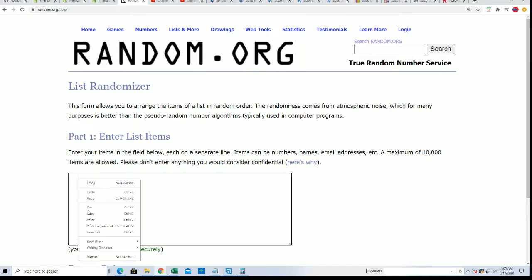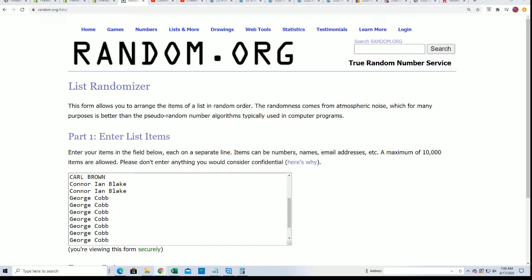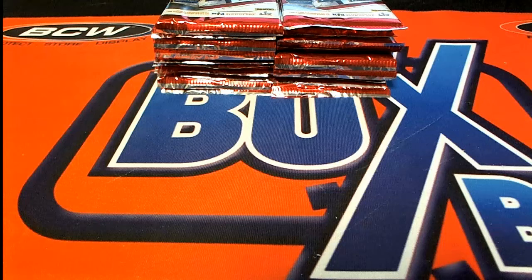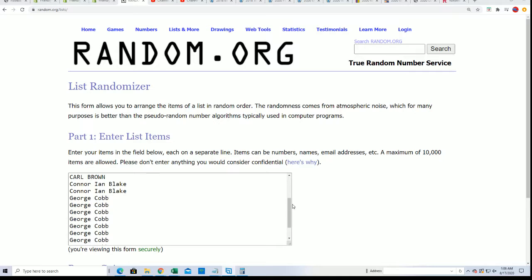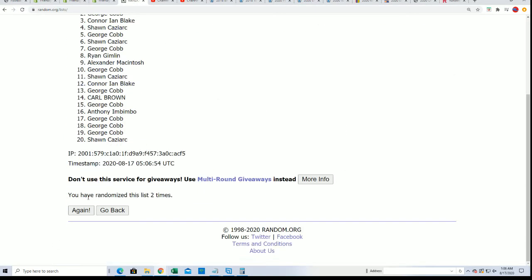You will get your pack number randomly. Before I start the random I want to do one more thing really quick. All right, here we go - seven tabs through. Good luck everybody. Lucky number seven. All right, there is our pack order. Let's get to the rip.